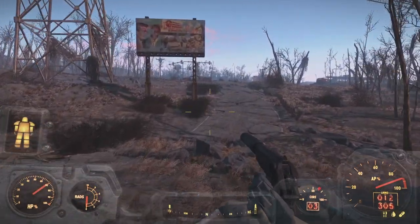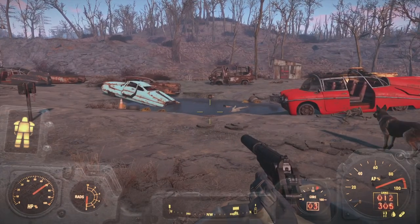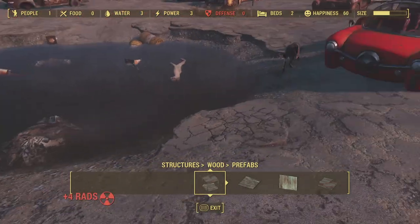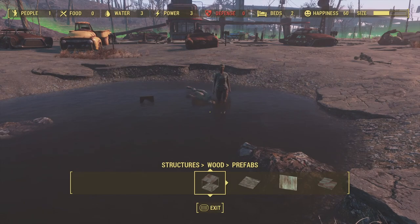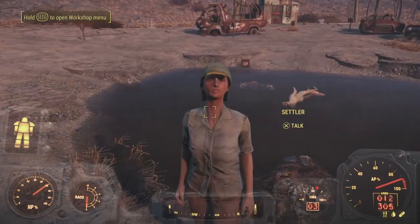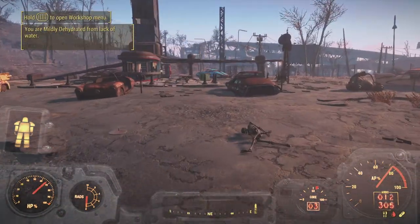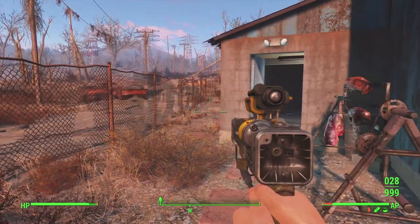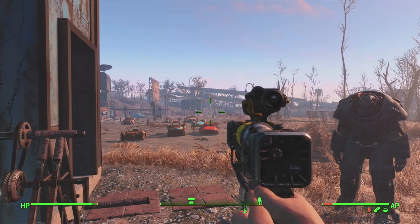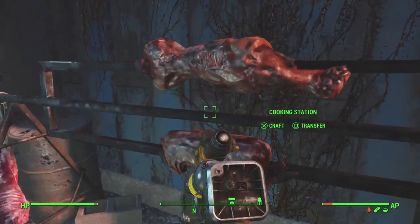I'm going to make my way back to the Starlight Drive-In to wrap this up, stopping to take a nap there. There's already a settler here. I should get rid of the radioactive barrels in the middle and the cars so I can move around more quickly. The settler even took a dip in the clean water. Just in case you're wondering how much ammo that got us — we're over 1000 rounds again for fusion cells, so the Deliverer will keep shooting until we run out of uses for it.